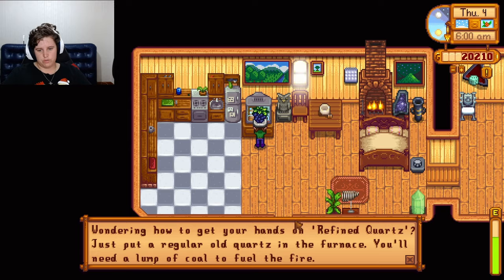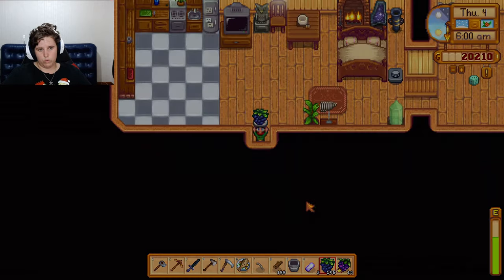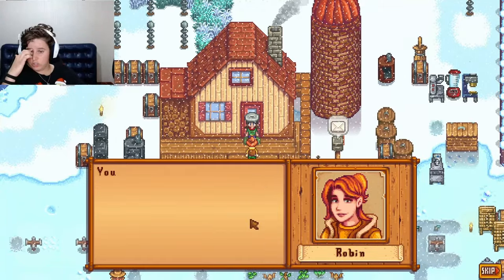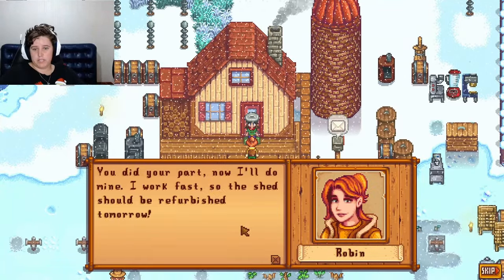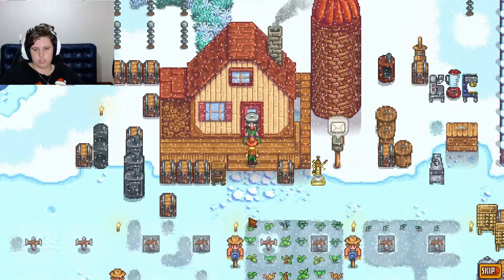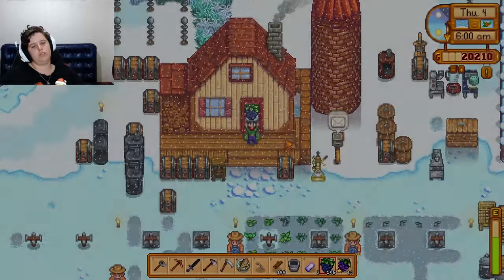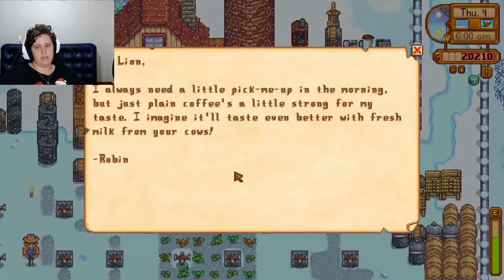We've got one day left of the episode. Barn upgrade today from Robin — 400 wood, 200 stone. Robin says she has plans for the materials we gathered: good job, we did our part, now she does hers. She works fast so the shed should be refurbished tomorrow. Does that mean I won't be able to buy from her?